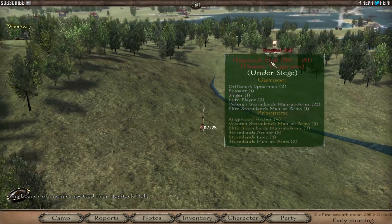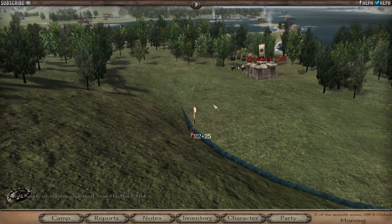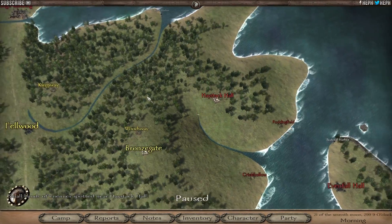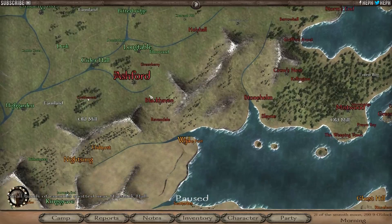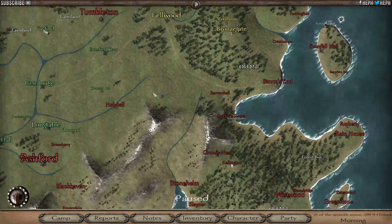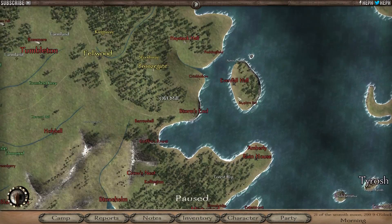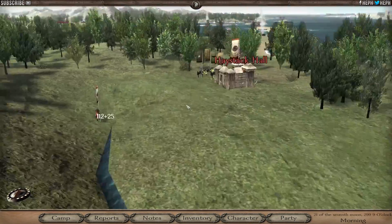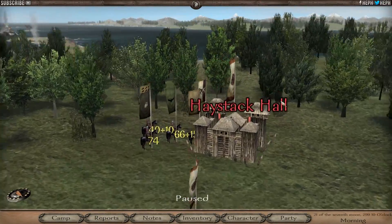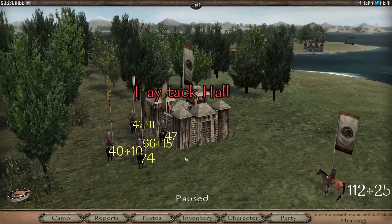As you know, I also own Haystack Hall - it's currently under siege and I have no idea how many troops are here. It might just be a small army, but - ah, that's a lot of banners. It's not looking good for the Stormlands; they have two settlements left: Bronzegate and Fillwood. Everything else has been taken over. The Targaryens almost own all of the Stormlands. They're quite desperate to take out another settlement, and it seems to be mine. They've got 47, 47, 66, 40, and 74 troops - that's quite a lot of men.